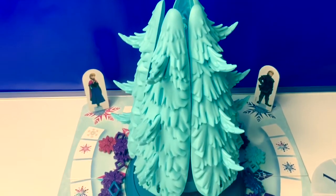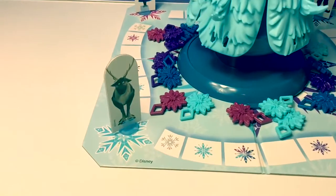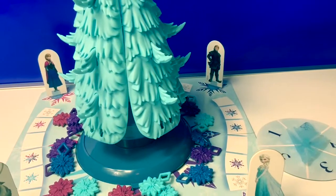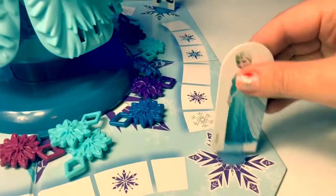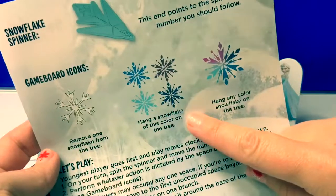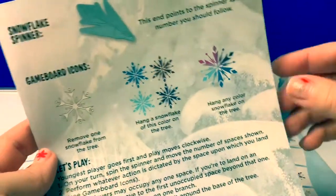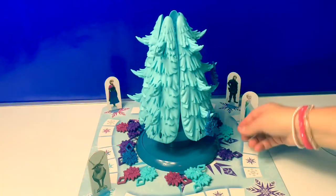Now we're ready to play our game. Here we have Sven, Princess Anna, Kristoff, and Queen Elsa. Queen Elsa — number five — let's move Queen Elsa five places. Here are what the snowflakes mean when you land on them on the board. Let's put all types of snowflakes on the tree and see what happens.